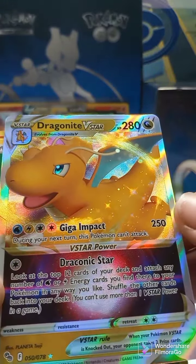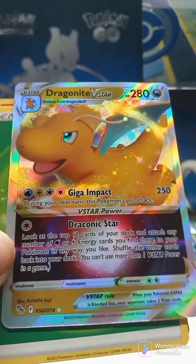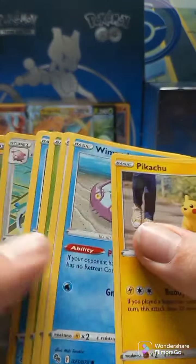As always, thanks for watching. Be sure to leave a comment below on your favorite card from Pokemon Go, this latest set. Pack number eight, Pokemon Go Elite Trainer Box. Had a couple of hits so far — we got the Dragonite V-Star. Let's see what else we can get.